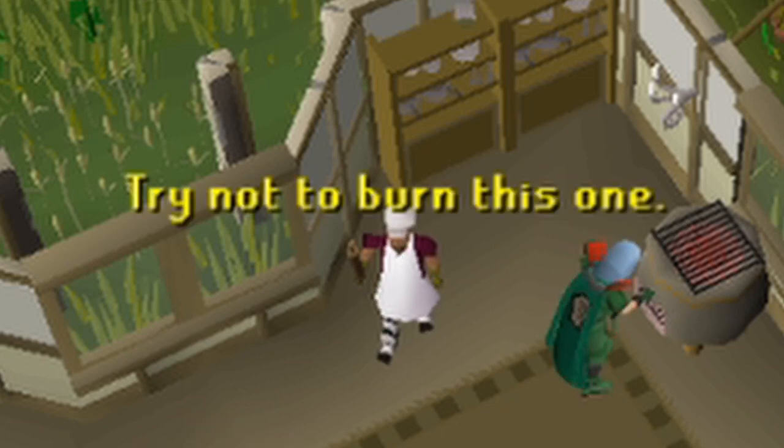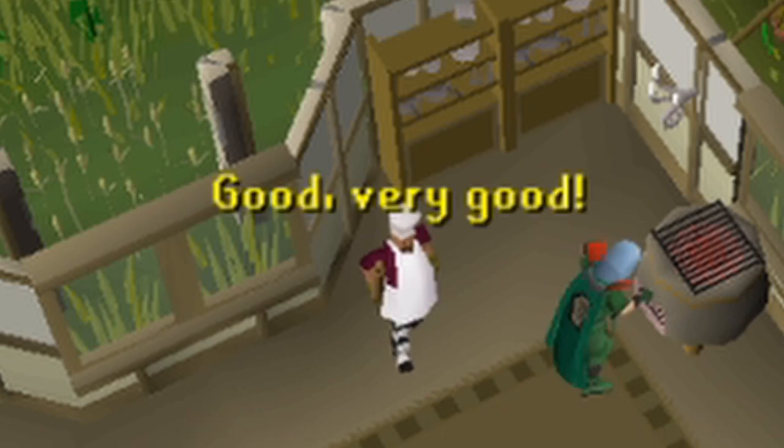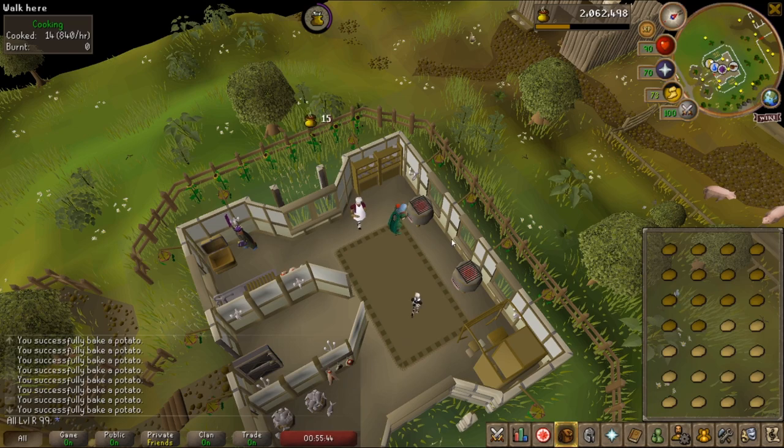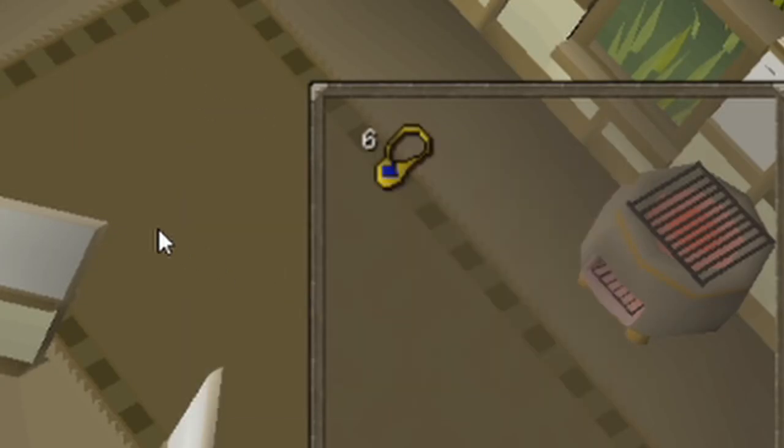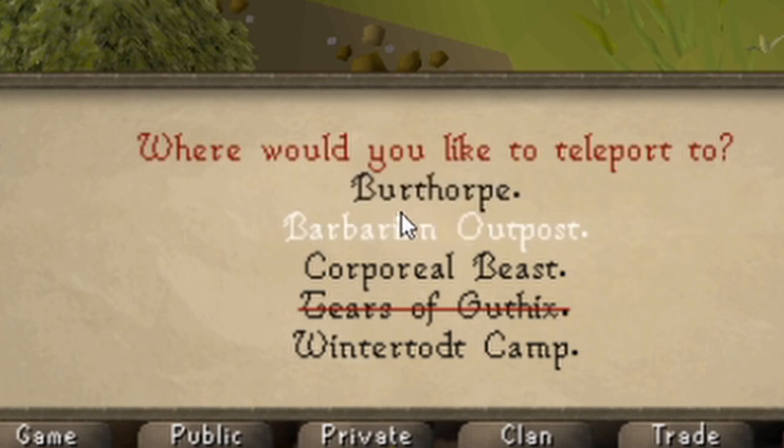Once you do the potatoes, you're going to want to move on to the sweet corn. For sweet corn and tuna, the obvious place is the Barbarian Assault game room.